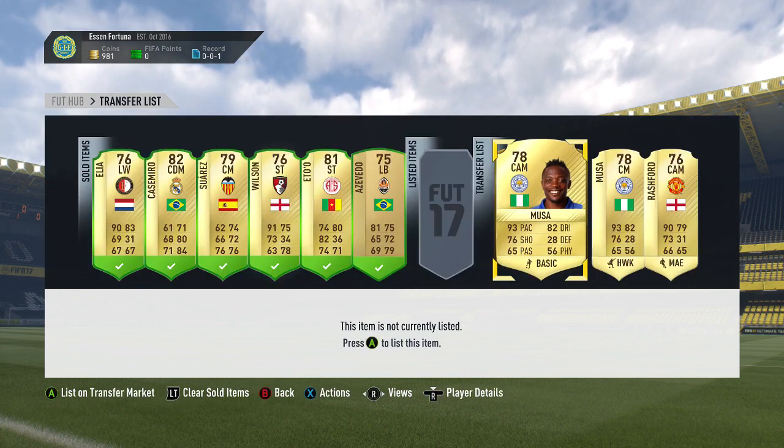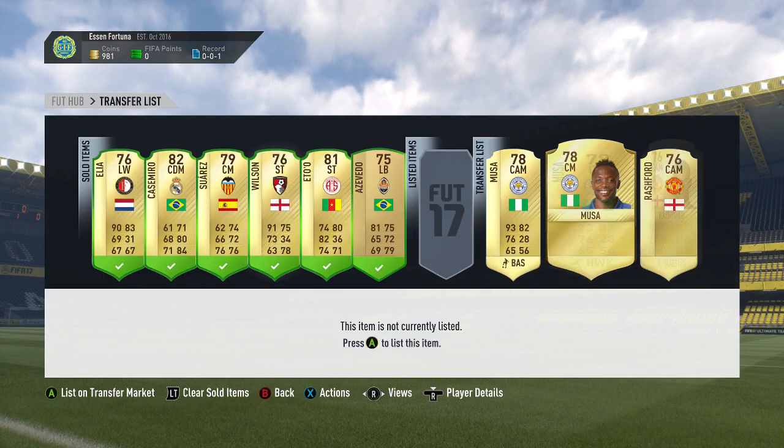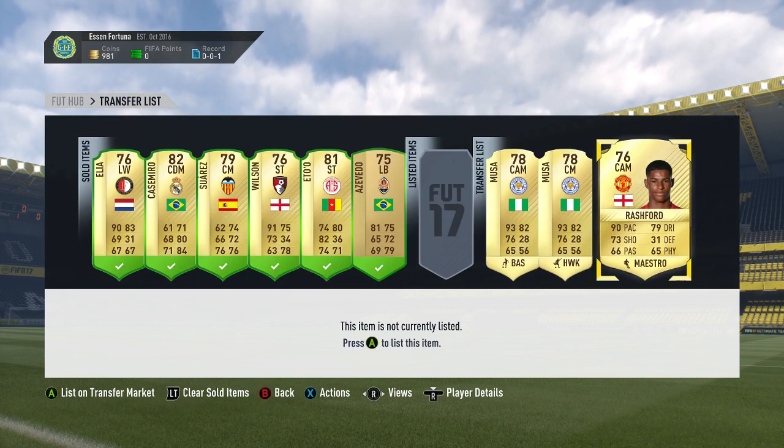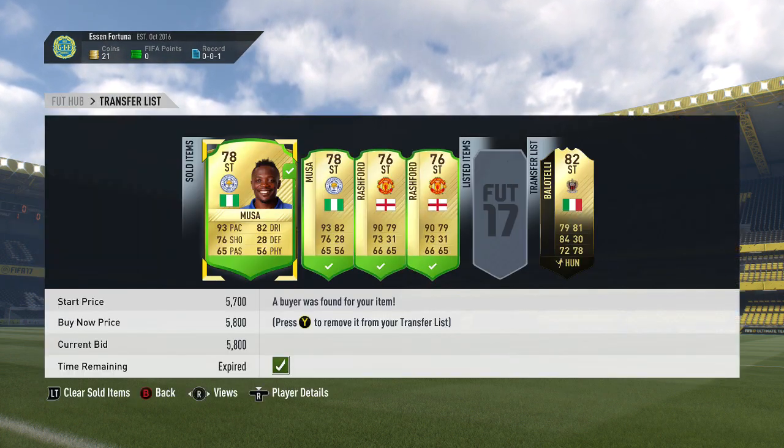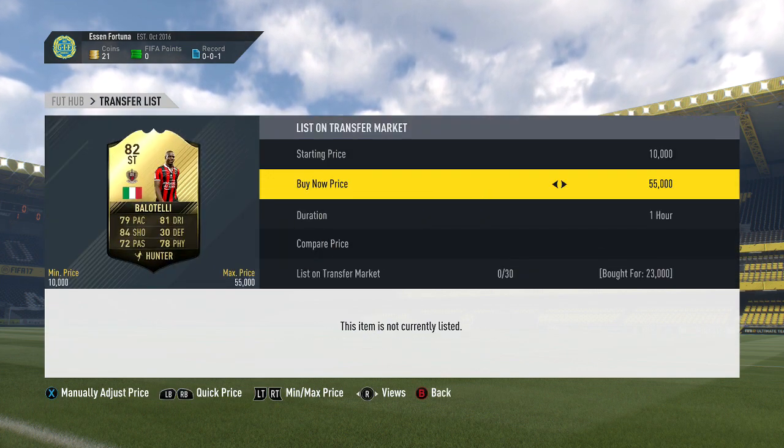Then we come back and we get a Moosa at Cam, we get a Moosa at centre mid, and we get a Rashford at Cam. Pretty decent deals there. We come back and four players did sell. I did actually get another Rashford but it didn't show in the transfer list for some reason.